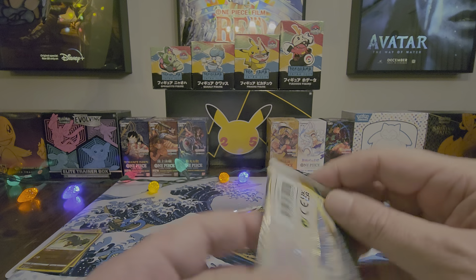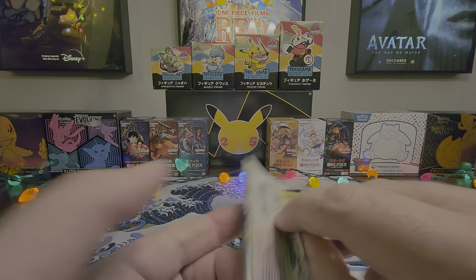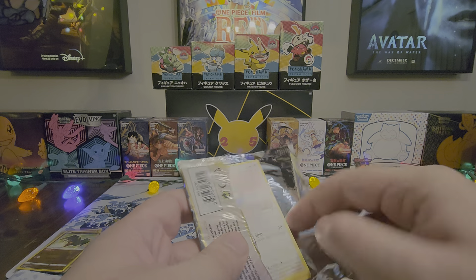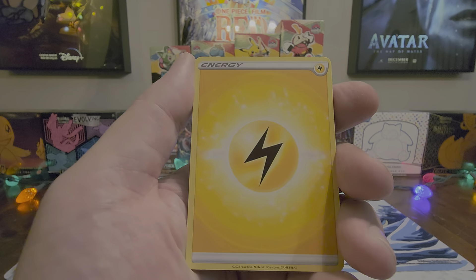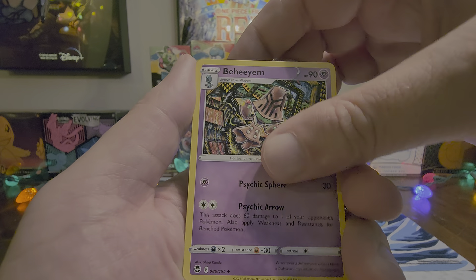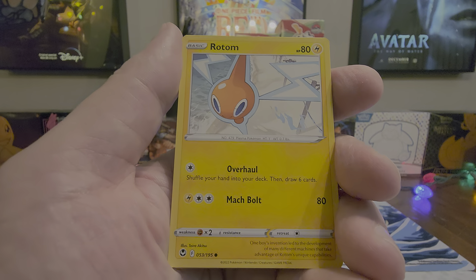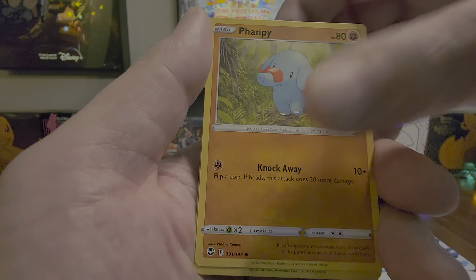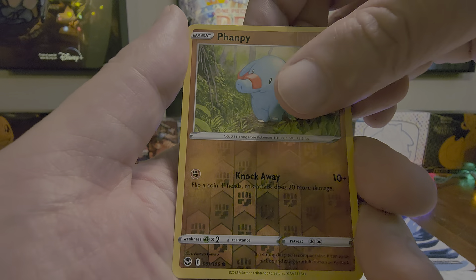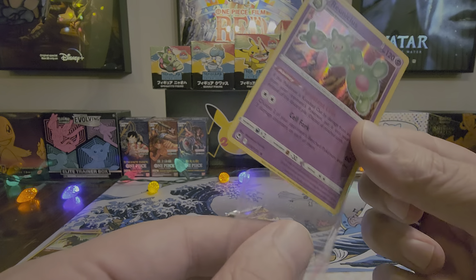Let's start out with Silver Tempest. Lightning, Behem, Braxen, Sigilyph, Swablu, Rotom, Buneary, Drifblim, Flaaffy, Reverse Flaaffy, and a Holo Runiculus. It's a hit, just not a solid one.